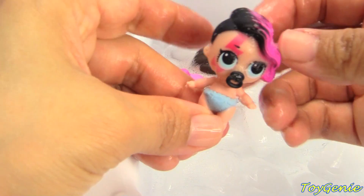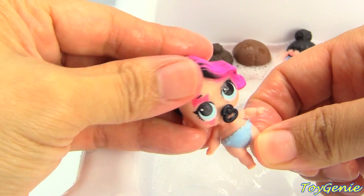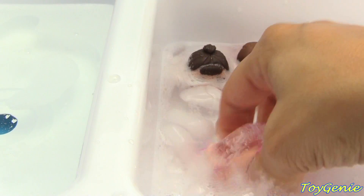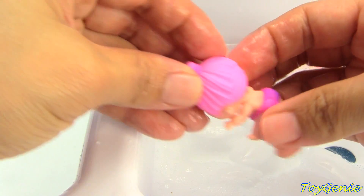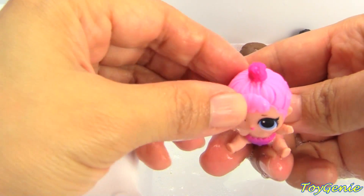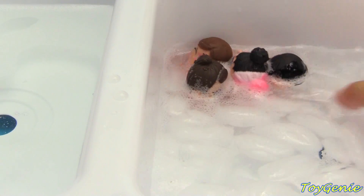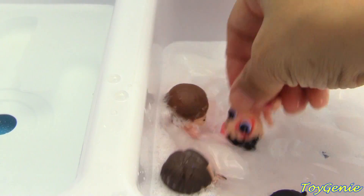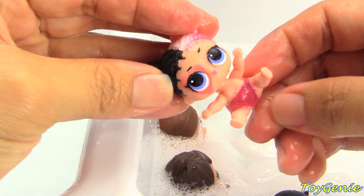A little rocker — she gets a bolt over her eye. Did her hair change? Nope, just a bolt over her eye. A little cozy babe — winking. Her diaper changes to purple and the bun on top turns a brighter pink. A little heartbreaker — look at her hair, it goes from white to pink. Plus she has a little heart over her eye and her diaper turns dirty.